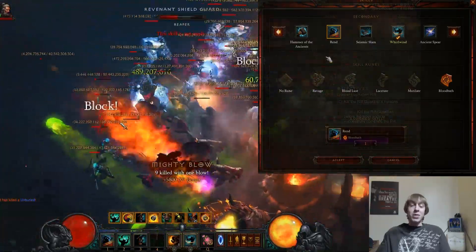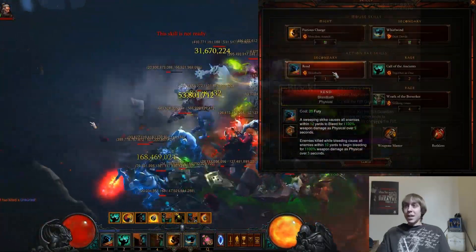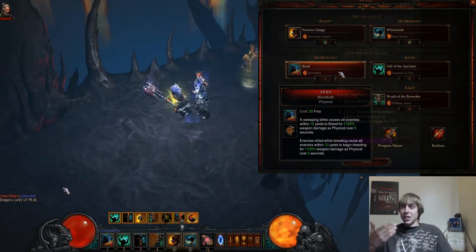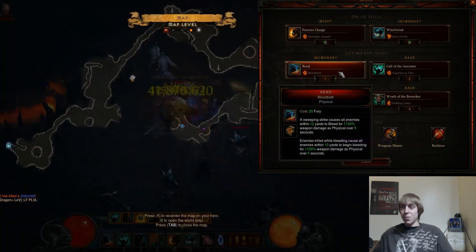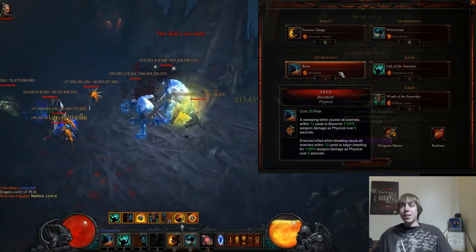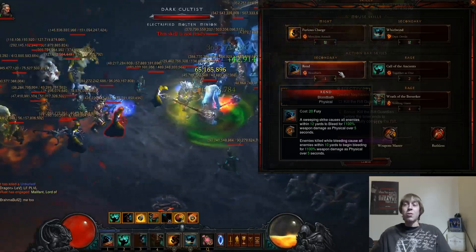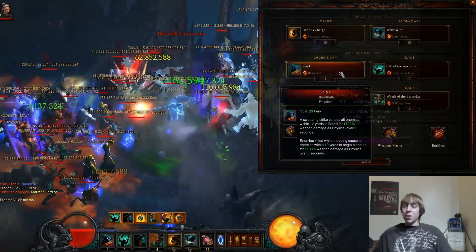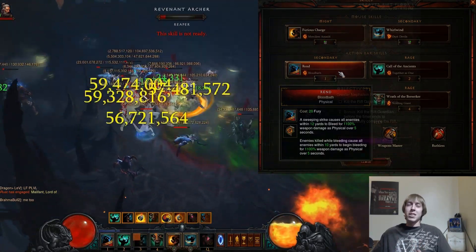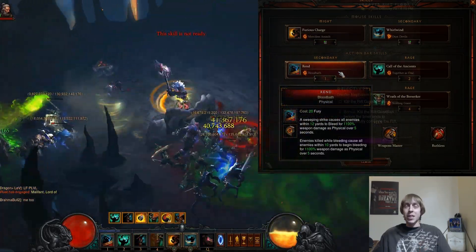We're also going to be using Rend with Bloodbath. This is the rune you want: when you kill an enemy, enemies killed while bleeding cause all enemies within 10 yards to begin bleeding for 1100 weapon damage as physical over 5 seconds. Because of the Lamentation in the Cube, Rend can stack twice on a monster, and because of the Waste set it's applied for a 15 second duration instead of just 5 seconds.